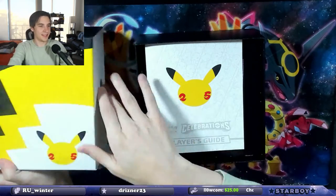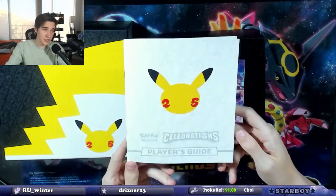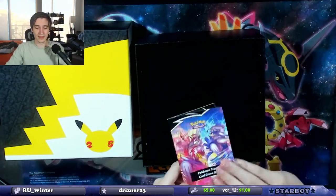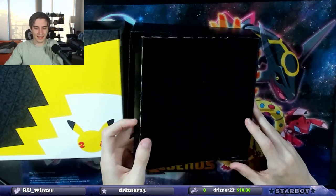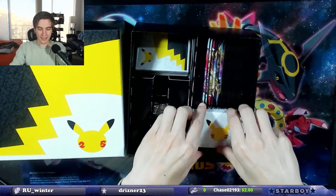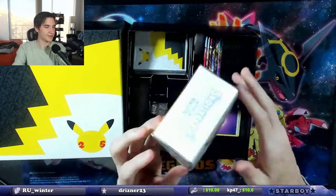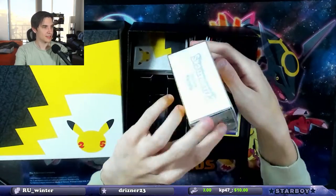We have the player's guide, which I'm gonna throw away unless someone in the chat really wants it — I'm gonna be honest, I don't use the player's guide. Then we get a card trading rules insert and a little cardboard box. We get a deck box here — pretty small deck box, but it's free. A nice little Pikachu deck box; I'm gonna use it as decoration.